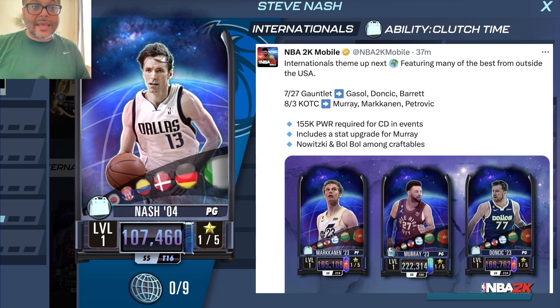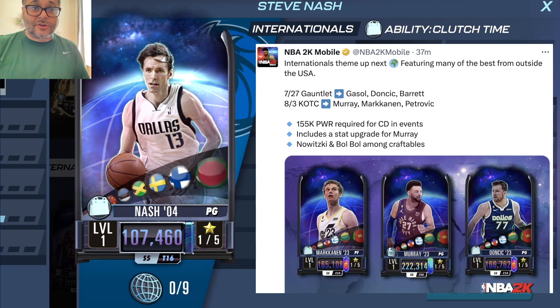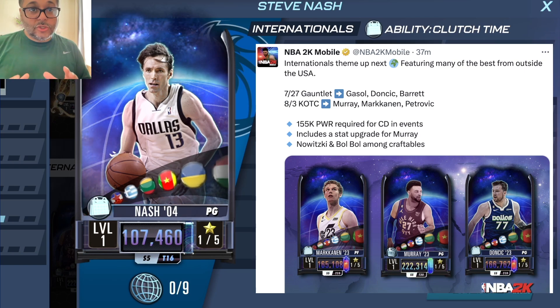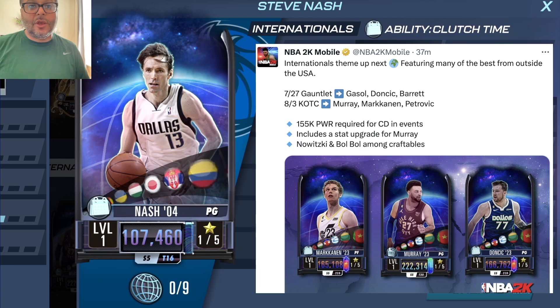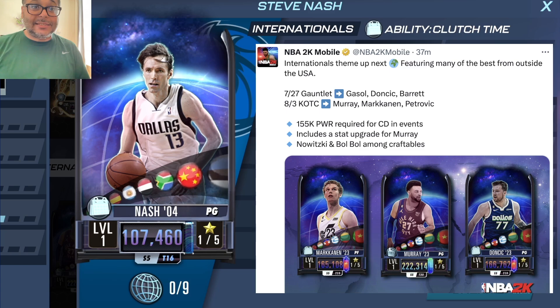The Jamal Murray card also includes a staff upgrade, and there's a craftable Bobo and a Dirk Nowitzki in this theme. Now let's see what players you're going to need to grind. The upcoming events are gauntlet and King of the Court — both events where a 100% style bonus will definitely help you finish faster. This week's mini event is power cap, so you got a chance to get four collectibles from grinding that event.